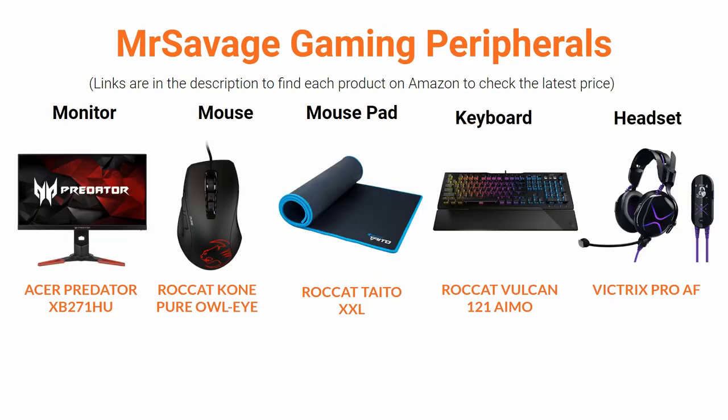Now let's take a look at his peripherals. For his monitor, he has an Acer Predator XB271HU — a 27-inch monitor with a 1 millisecond response rate and a 165Hz display rate, so it's a high refresh monitor. You want a high refresh monitor, especially when you have a gaming PC as good as Mr. Savage's, because you want to output the highest number of frames per second possible. Higher frames per second is going to make Fortnite feel more smooth and improve your aim and your overall gaming experience in general.